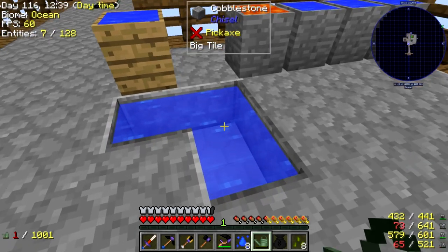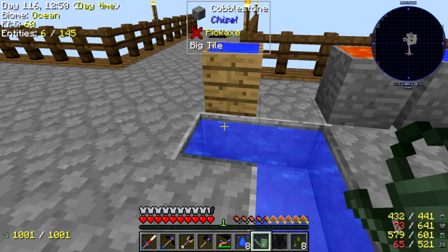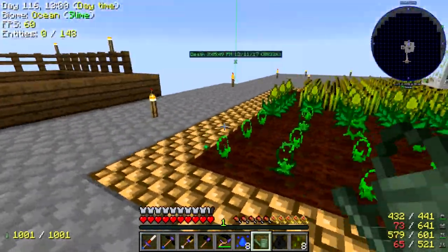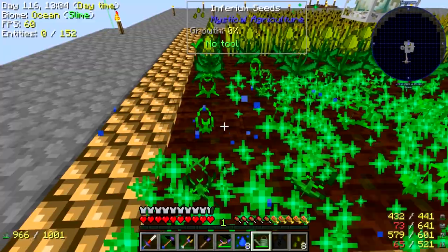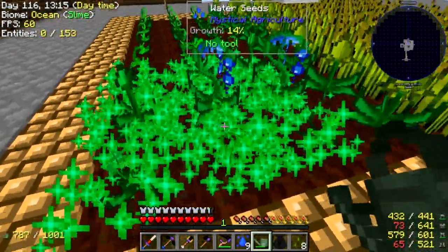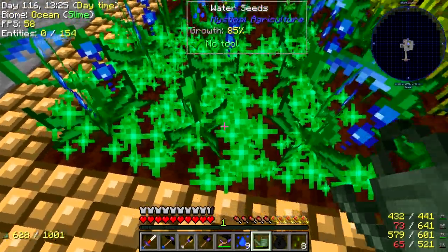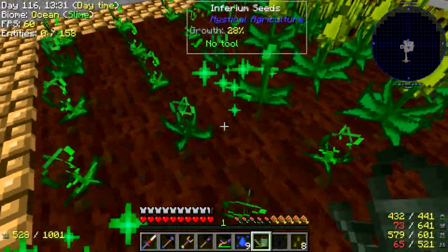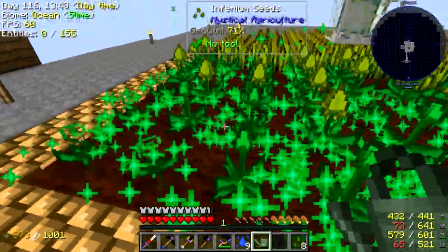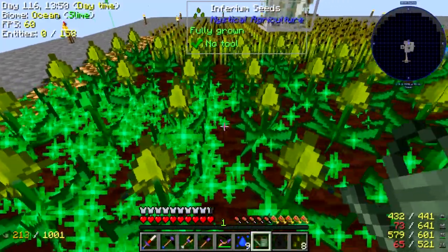We are now back. I'm going to fill up my water can here by right-clicking on this water source. Once filled up, we'll head over to our little farm area, which I've been developing. We put down the growth crystal, got a little farm going with chiseled glowstone around the side, and we have some inferium plants right here. The water plants down here are the ones that grow the fertilized essence. We also have the 9x9 growth crystal here from Tiny Progressions, which is helping grow up these plants, and the water can covers a 3x3 area.